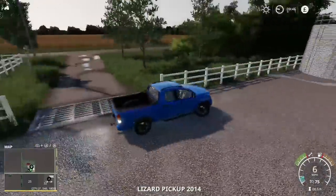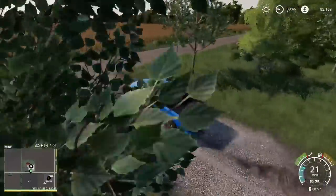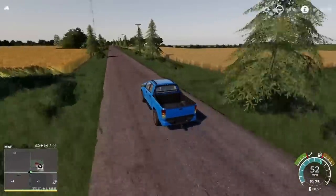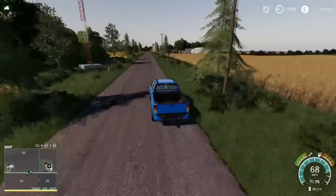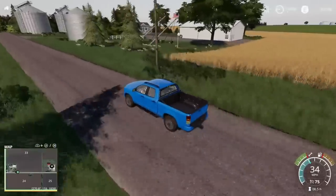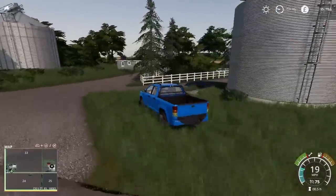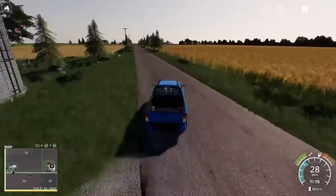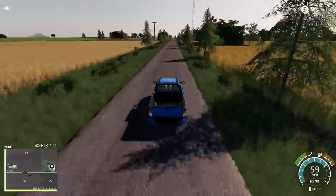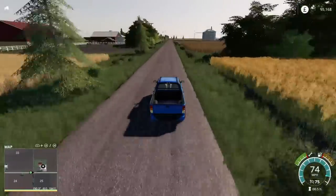Just a bit further to the west we have another farm, but it's one of those with nothing actually on it. There's potential to use it if you wanted to. Back to the main road heading north, I think we've got one more point to look at - and I think it's the third silo, not a sell point. Then it'll be back up the road to the main farm.